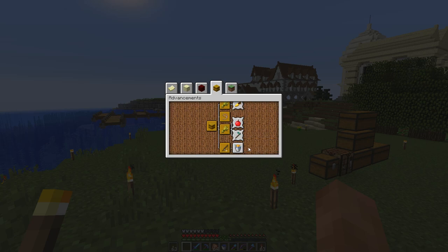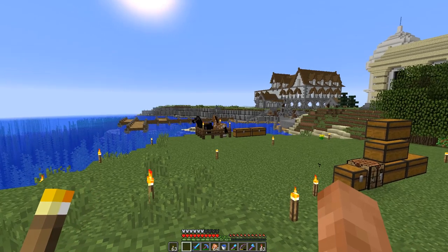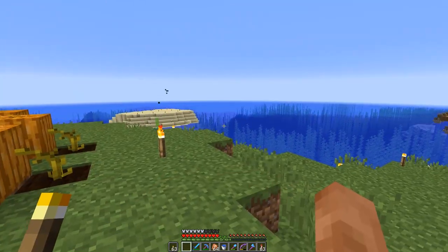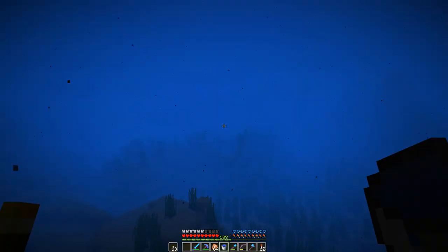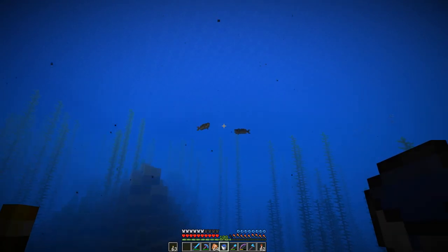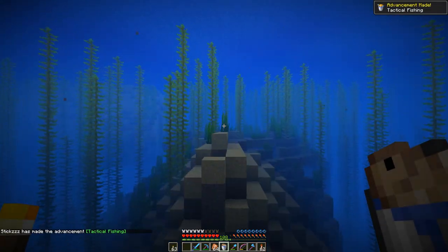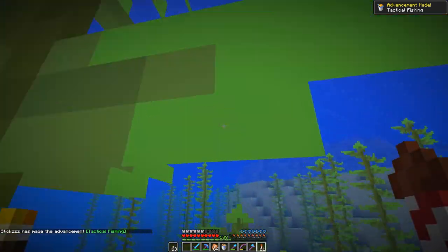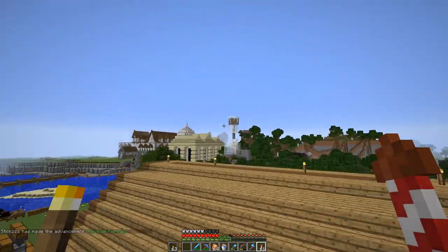Let's start by waiting till nighttime for the skeleton one, but first we can catch a fish in a bucket - that shouldn't be too difficult. The one time I want to fish, where are they? There we go - let's catch one of these guys. Come here friend - tactical fishing! Oh yeah, we can fly out of here - we're still flying, brilliant. That's fantastic.